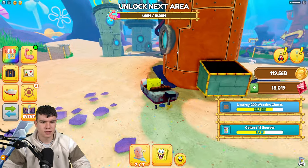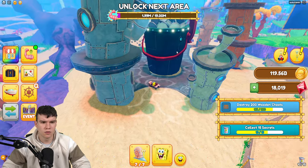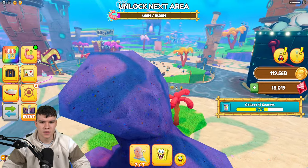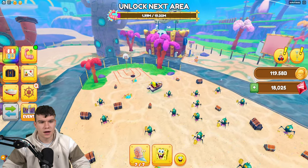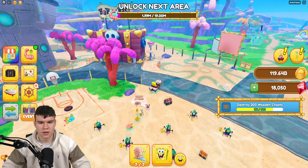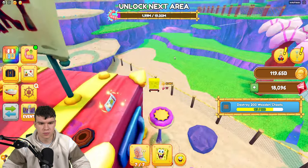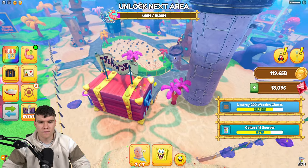There we go, there's number nine confirmed. Number ten is over here. There we go. Number eleven — I actually spotted it a bit earlier. It's just going to be around here. Come over here and you're going to be able to get location number eleven by simply jumping up here. Boom, and there we go, we managed to get that one. So that leaves only four left to find.